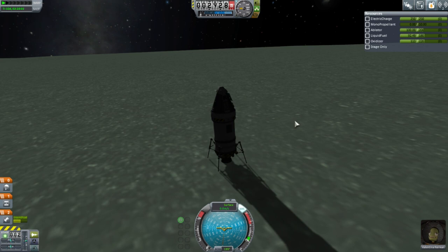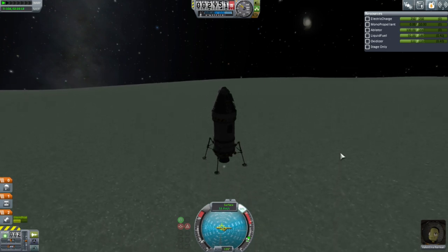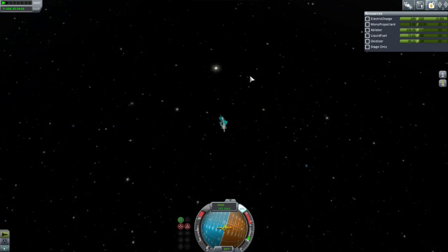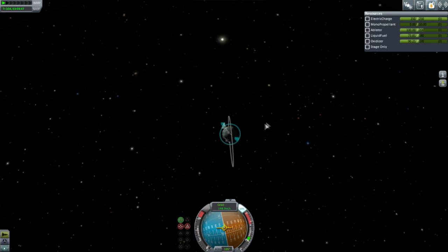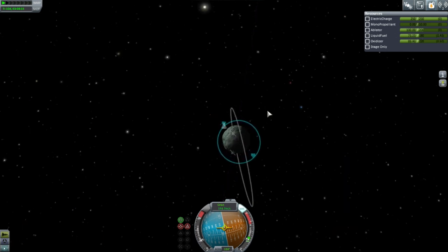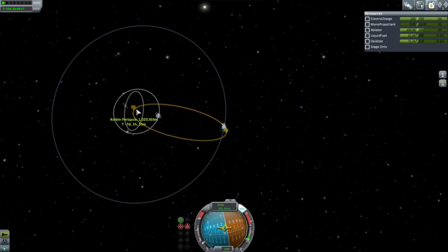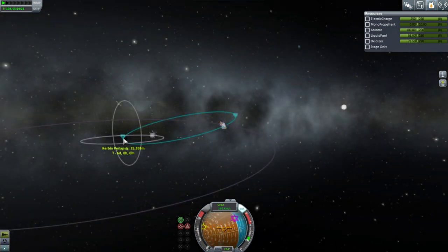Alright, I think let's go home — this is good enough. For some reason I had caps lock on during this, so now I've got fine controls. Let's get her off of the surface and on our way back home. Here we go on the return. I don't think we have enough fuel for the Moon, and so by extrapolation I don't think we had enough for going to the Moon and then landing on Minmus as well.